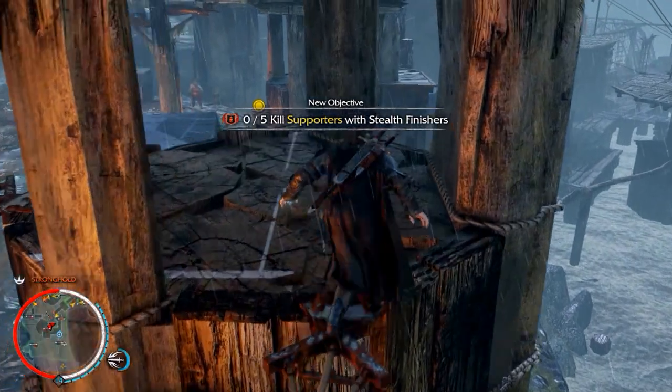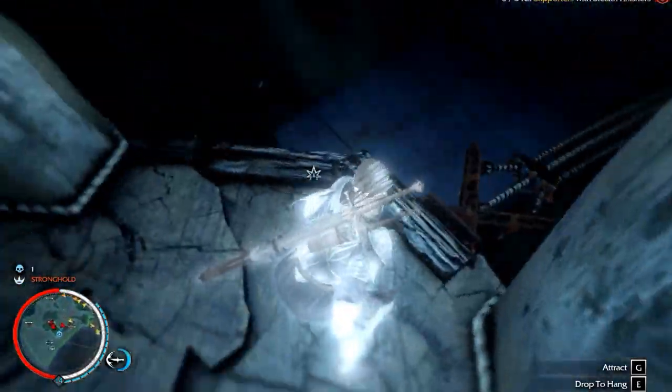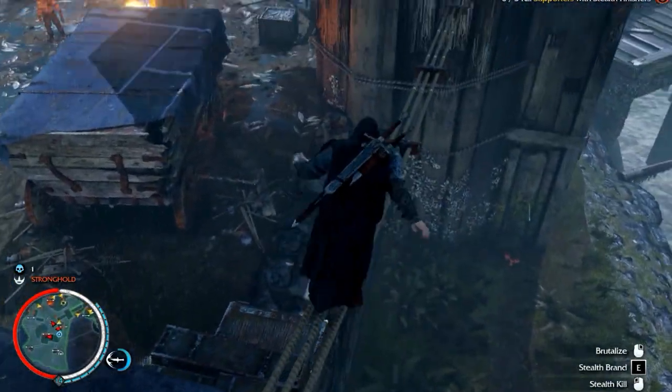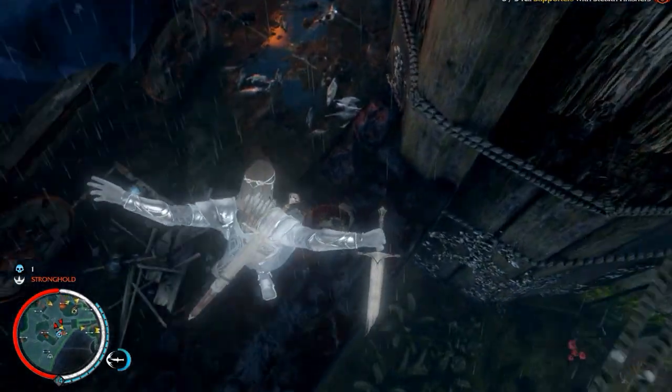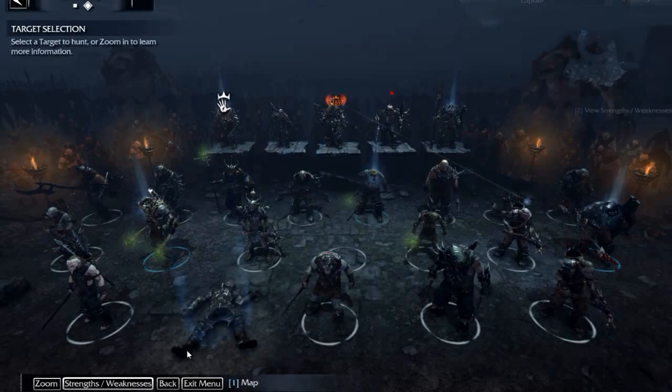If you load into the Nemesis Forge you will spawn in Nurnen, which you can't leave. If you go into the army screen you can see the top 25 most interacted with uruks. When playing this game mode you will have unlocked all abilities and all runes from your previous save file.